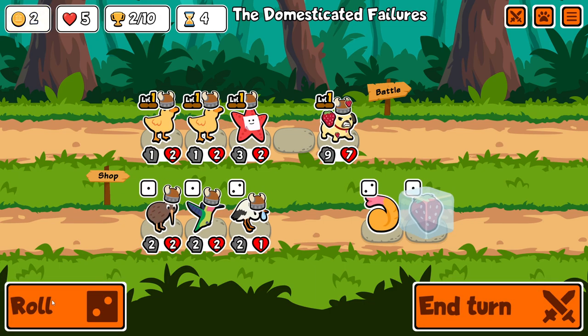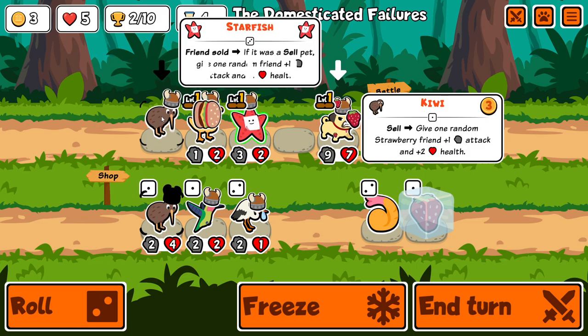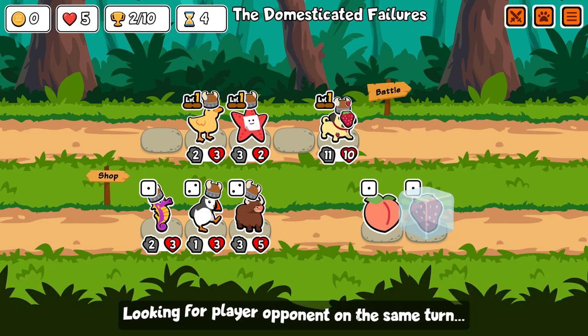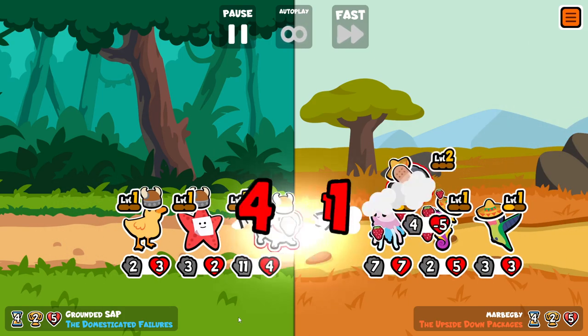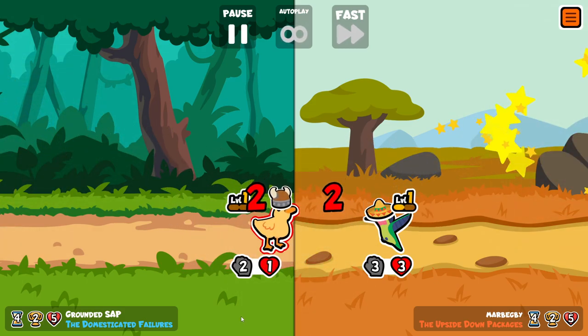Here I buy the double duckling without selling them because I want to sell them onto a pug to mitigate the bad starting health. But since I found the kiwi, I think I would rather sell the duckling and then get the kiwi buff onto the pug. We're going to lose this one as well, which is expected, although it's only about 1 HP.